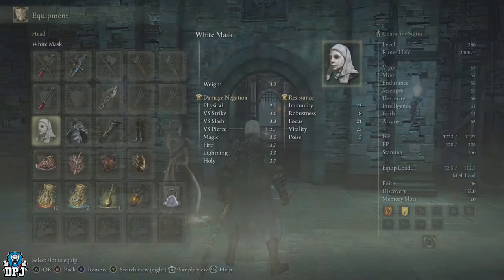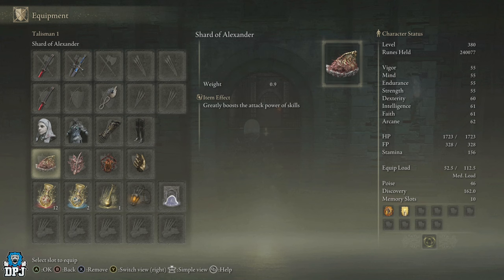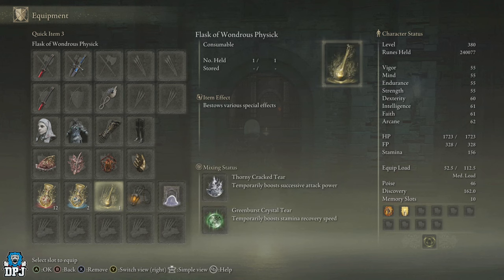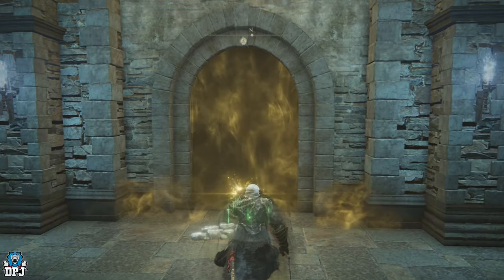For talismans I'm using the Shard of Alexander, the Rotten Winged Sword Insignia, Lord of Blood's Exultation, and the Millicent's Prosthesis. My summon — which is utterly unbelievable and helps with many boss fights — is a Mimic Tear leveled to the max, with the Thorny Cracked Tear and Green Burst Crystal Tear. My Mimic does most of the work.